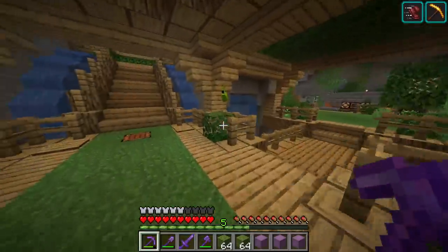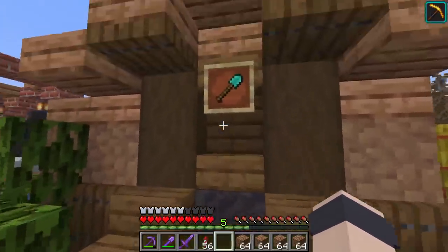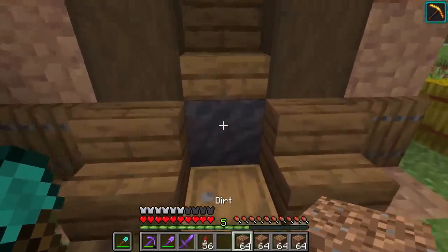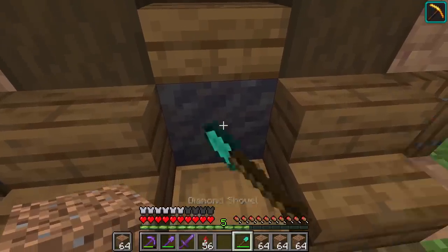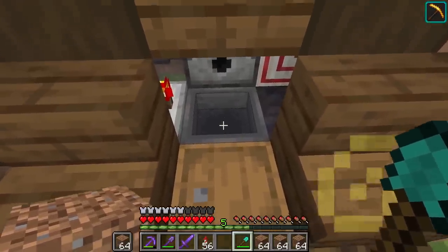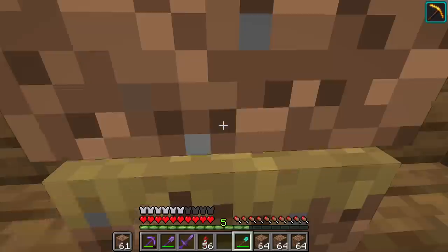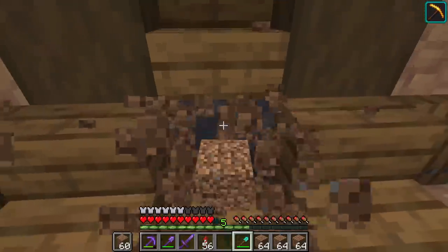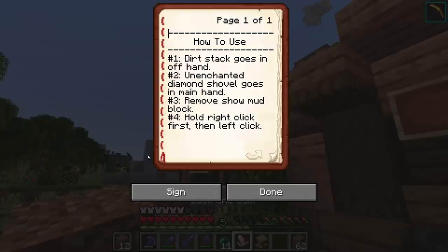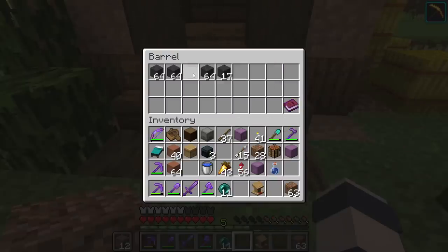There are shulker boxes all over the world. A lot of the time we build things in our world that we don't use super often, and then in the future when I do want to use it, it's like 'how do I use this?' I should have left some instructions for myself — I think it was right-click then left-click. Okay, got it figured out. The instruction booklet is going to be inside the barrel here, so if I ever forget, that's where it is.